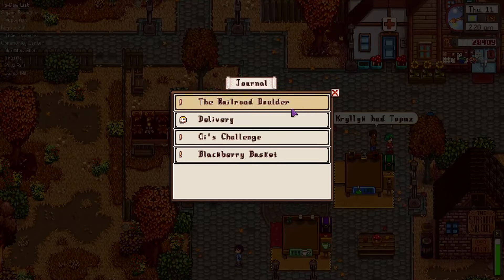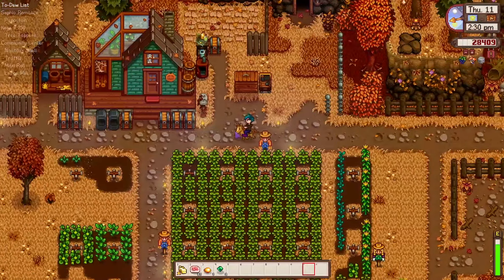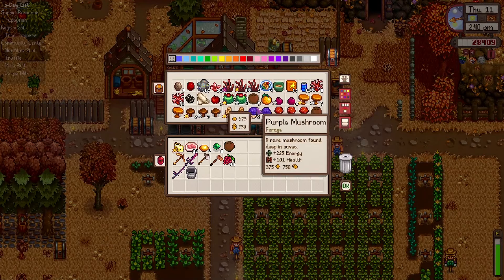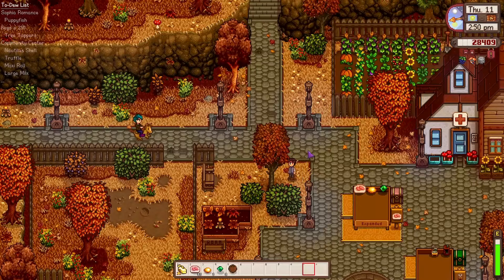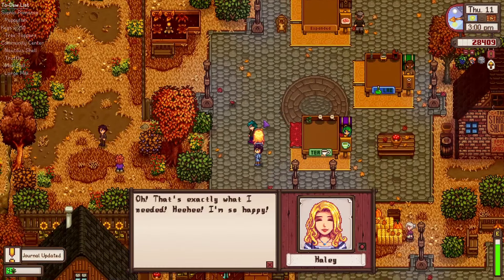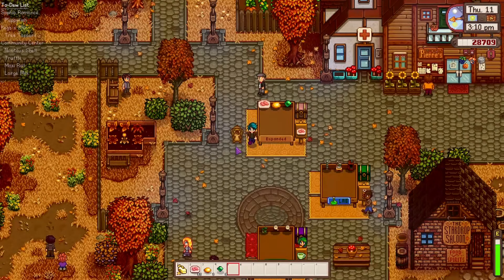I need to get another coconut for Haley as well. Let me go run back and grab a coconut, because I accidentally gave the coconut to Jody. I don't want the silver one - just the regular. It works out because that way I gave her a gift and this is going to be a third gift, so all things considered we're good. Haley, have a coconut. Give me that 300 bucks - beautiful!